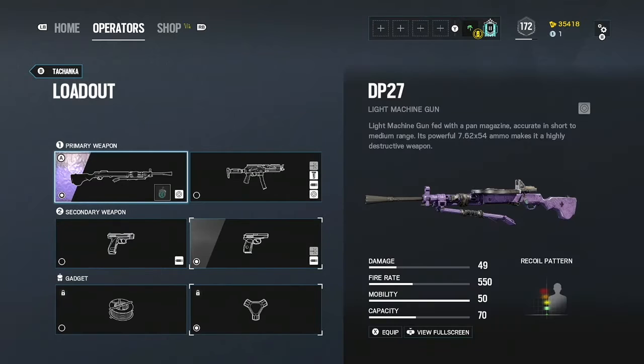Alright, let's check out his loadout. So as you guys can see right here, he now has his DP-27 light machine gun turret. Without the stand, he can hold it now. It has 49 damage, a fire rate of 550, mobility of 50, and a capacity of 70. So it has 70 bullets and does basically 50 damage a shot. This is an LMG with 70 bullets, a fire rate of 550, and it literally two-taps. That is absolutely insane and overpowered. This gun is going to be nerfed very soon.